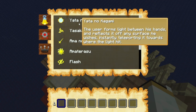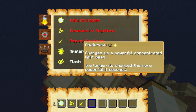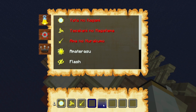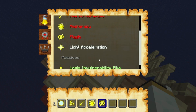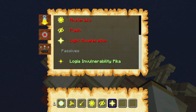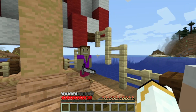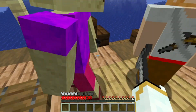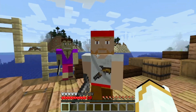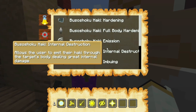You get all the moves by pressing Left Alt to enter combat mode, then left-clicking to assign moves. The Logia invulnerability means you're immune to every hit that doesn't have Armament Haki, and you can hit them back.